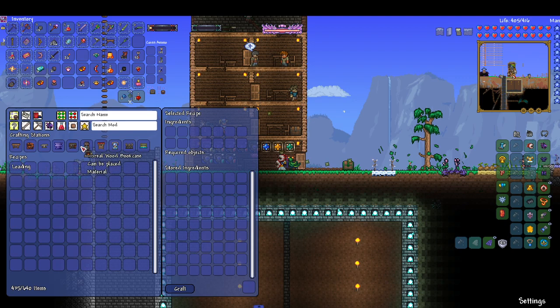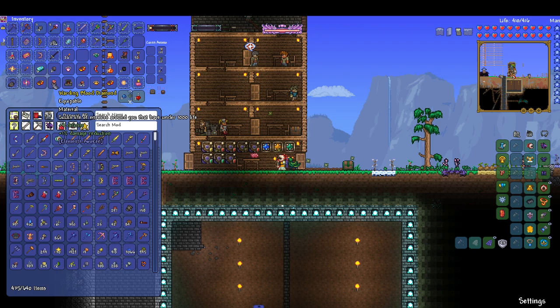This hellforge can go right here and replace our furnace, and then all this other stuff — I don't really need the blood diamond; it's good but it won't come in useful for a little while anyway.